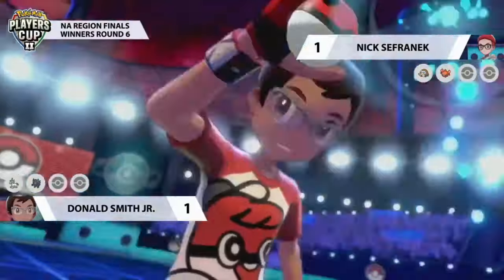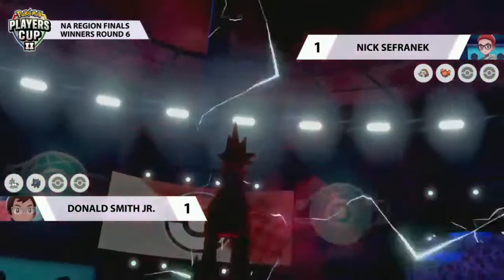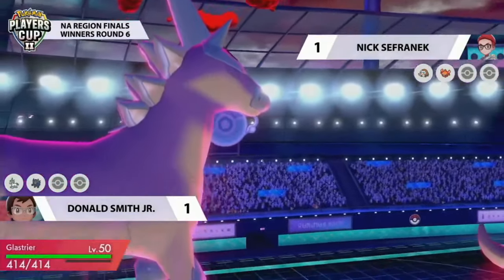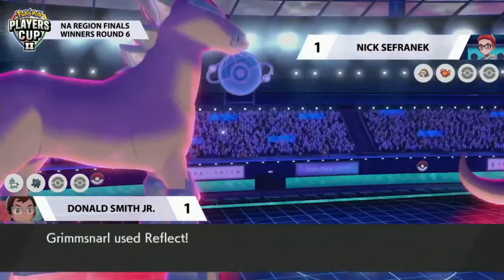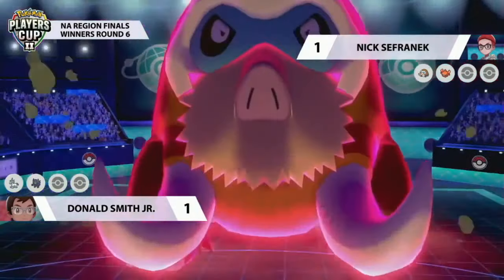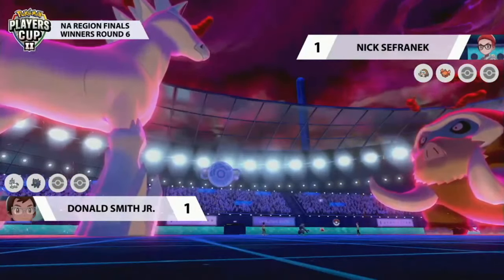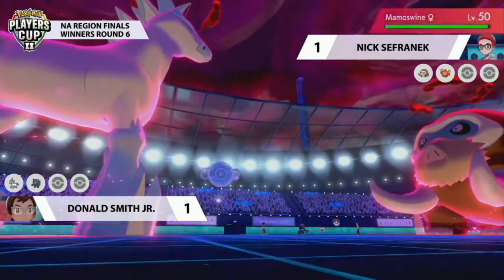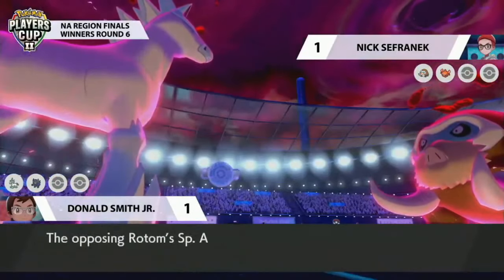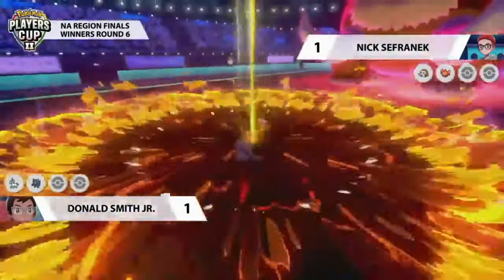Glastrier has moves to counteract Mamoswine, but if you're Donald you cannot afford to leave Rotom alone and let it Nasty Plot again. Donald needs to target correctly to avoid putting himself at a disadvantage. Nick goes for the Dynamax Mamoswine, applying a lot of physical pressure. Donald Dynamaxes as well — likely Glastrier, which can apply pressure to Mamoswine with a fighting-type move to get the attack boost. Grimsnarl sets up Reflect this time, facing down the physical Mamoswine. Mamoswine goes for Max Quake targeting Glastrier, boosting special defense on Nick's side — preparing for a potential Moltres. Rotom, as every turn one so far, goes for Nasty Plot.